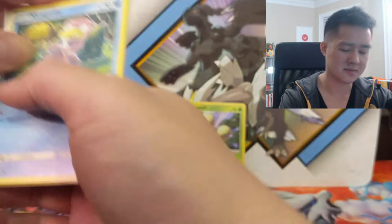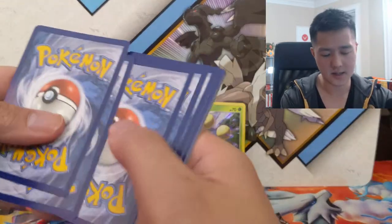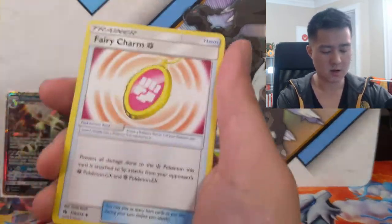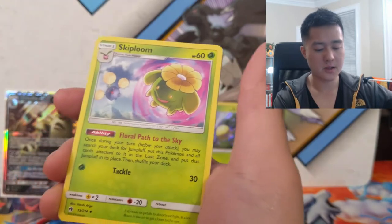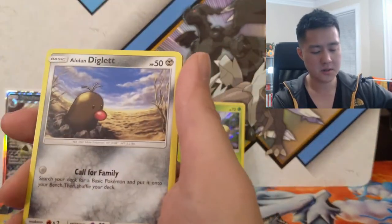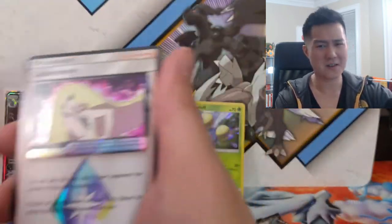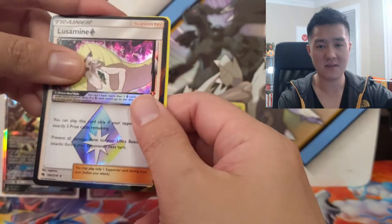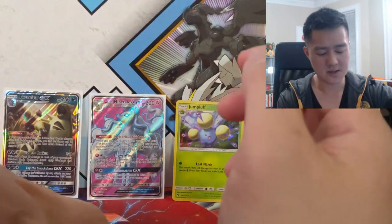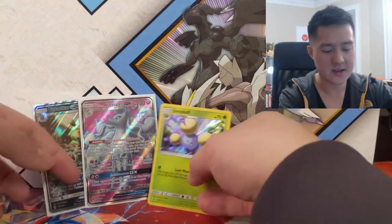One pack left! Zeraora — Zeraora reminds me of a Digimon for some reason. Let's see: Heracross, Fairy Charm, Skiploom — very nice — Kubfu, Alolan Diglett, Naganadel. This is a very Lost March-focused deck. We got a Lucario & Melmetal Prism Star — very cool — and then a Toxapex, which is nothing.